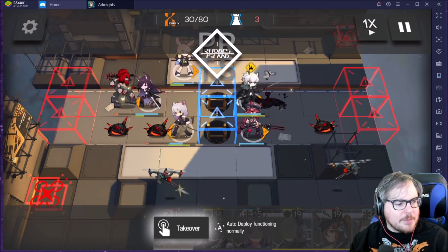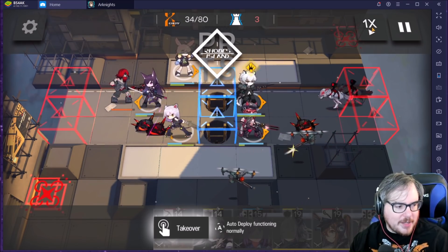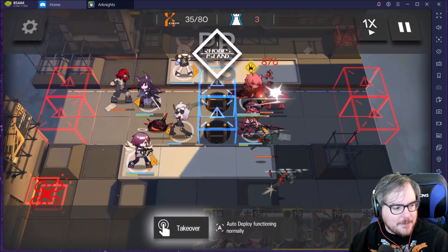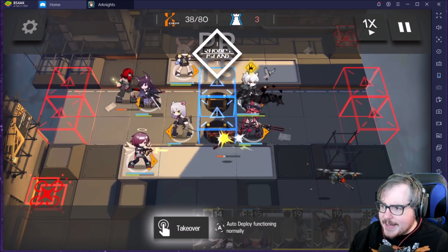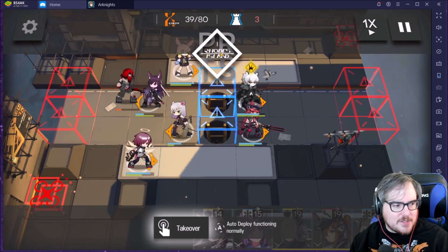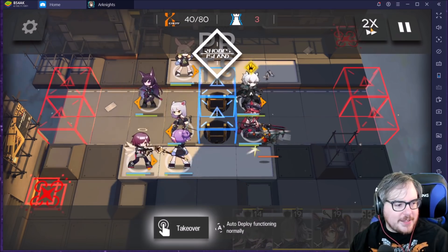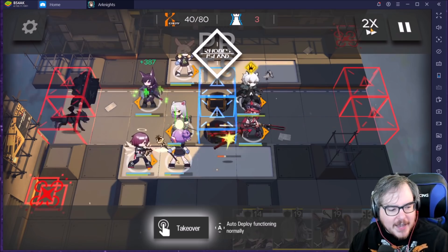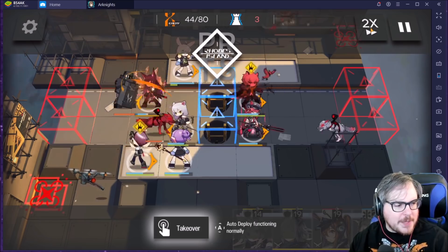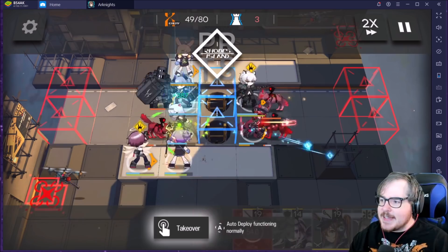We drop Melantha here — you don't need to do this, but it helped me hold the fort a little longer. It gets really really close here. We also drop Exusiai — any other archer would probably work, and there's probably a combination to just use Cruise to handle these. We just barely survived this first wave, but it's fine. We could do this other ways, but this is just what works for me. Speed it up a little until more stuff happens — we have some more archers up top, that's fine and dandy.